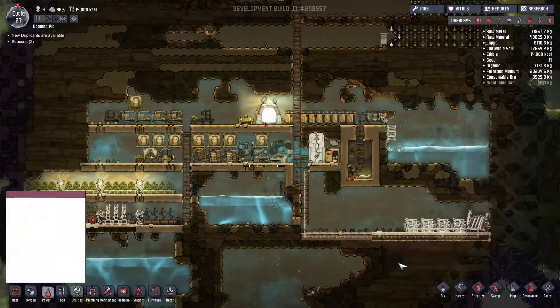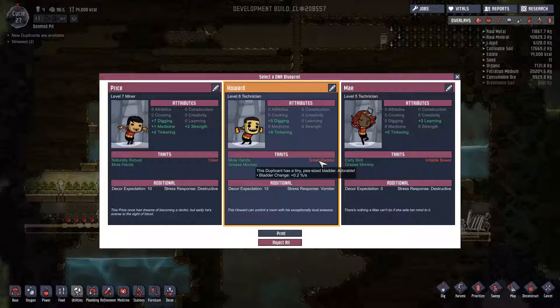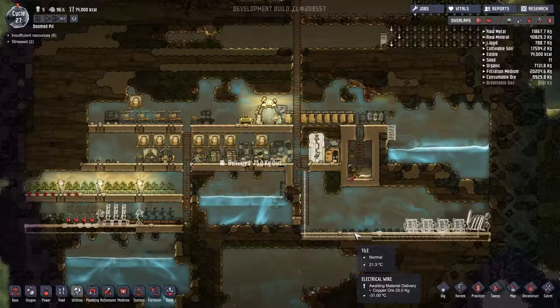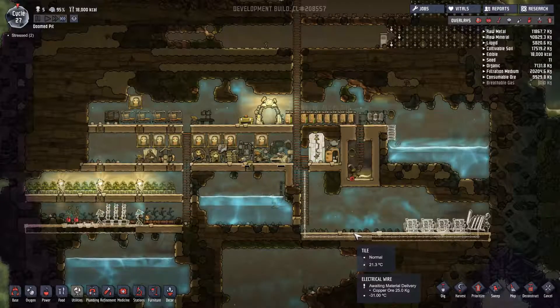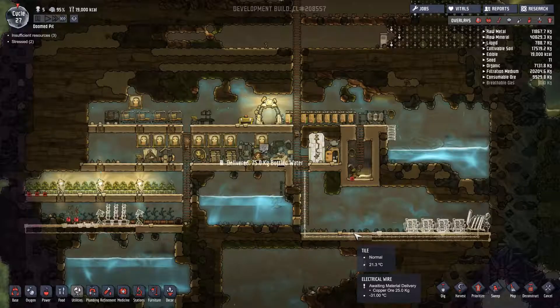A new duplicate is on the way — let's see who we've got. We've got one vomiter with small bladder, mole hands, and is a grease monkey. Howard — other than the small bladder, I think he's a good fit. I'm going to go ahead and pick him up and we're going to hit our theoretical maximum of five. We can obviously go above five duplicants, but five is where I wanted to stop — it gets a bit harder to manage when you've got more than five, and they also go through resources quite a bit faster.